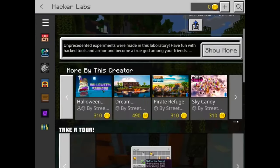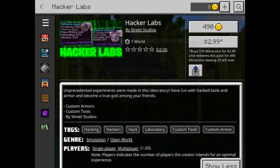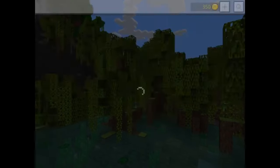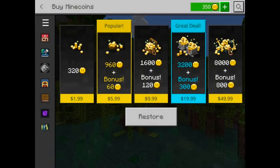After you go through all this and tap through all those things on Hacker Labs — make sure it's Hacker Labs — you're going to see that you have 350 Minecoins. It's not going to give you the 490 to purchase Hacker Labs, but it's going to give you 350 every time.